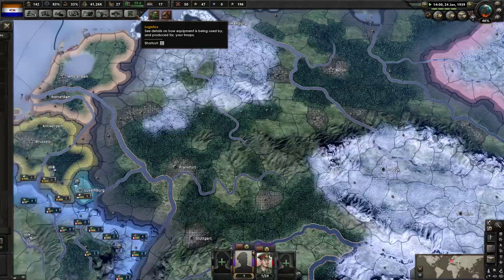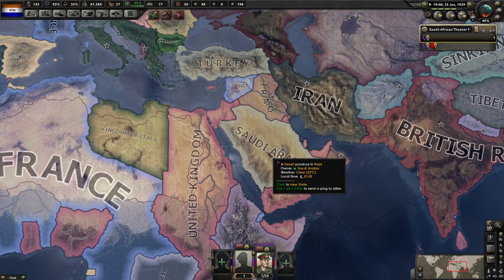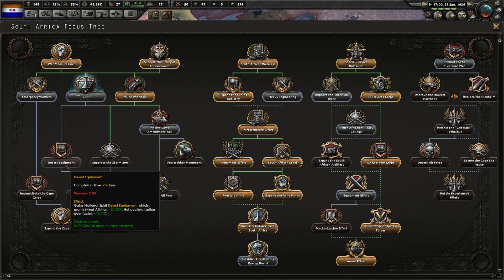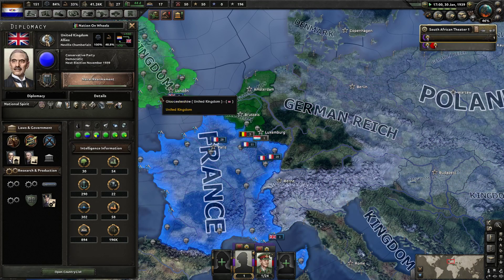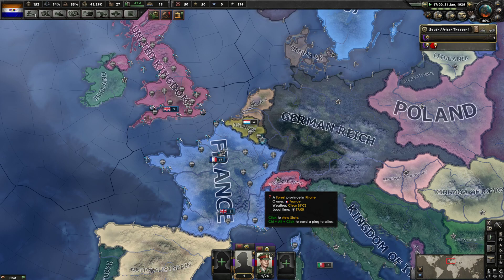If he can attack in March I'm screwed. If France and UK are terrible he can easily break them. I'm like 150 or 160 - yeah, you will have like 20 less mills.